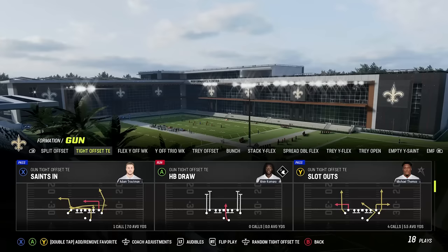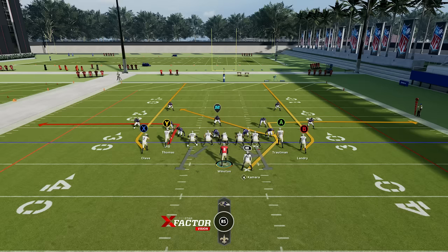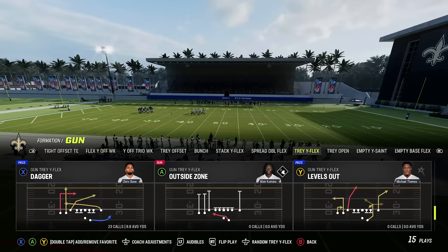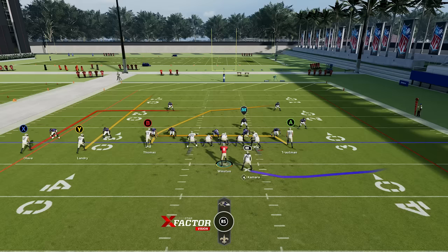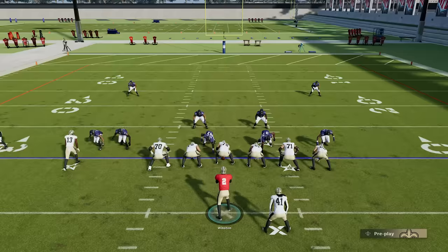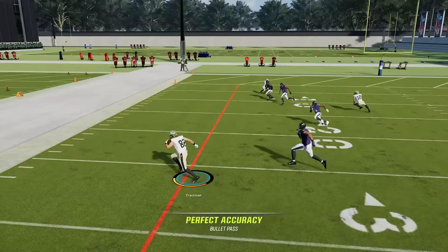Number three: how to beat man defense. Let's talk about a few routes — the slot outs, the running back angle route. You can find this in every playbook in a variety of different plays. This is usually going to be a very good man-beating route, especially with a good running back. You also want to look for crossing routes — you can find these in any playbook in any formation. The slot receiver on a cross will usually beat man defense by enough yards to deliver a good pass. This is going to be one of your better routes, along with the drag route from the tight end.